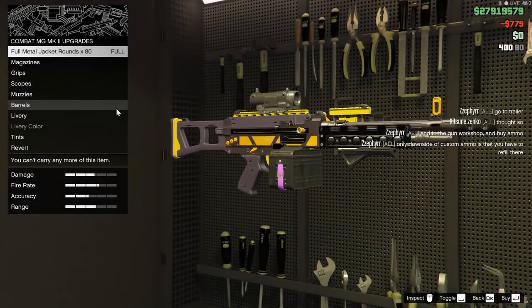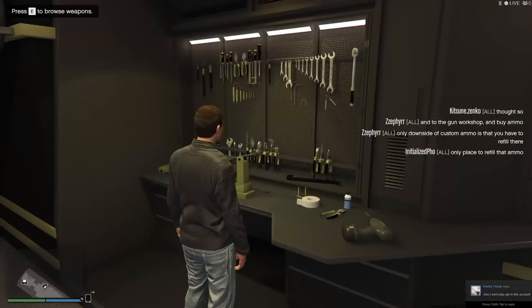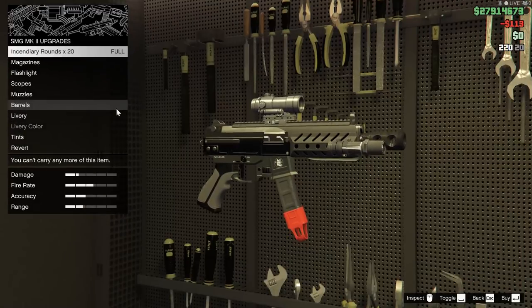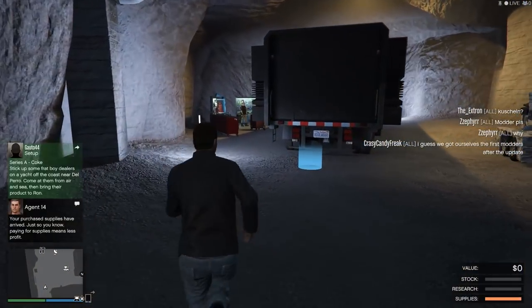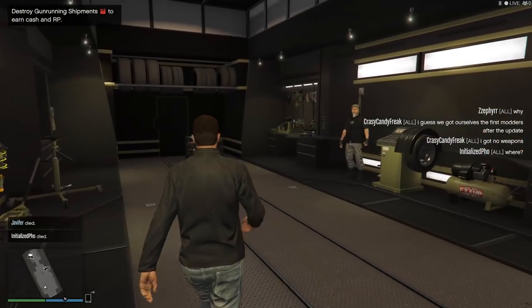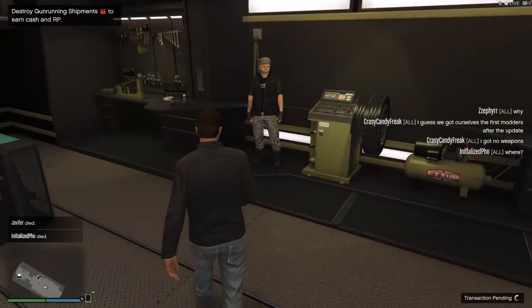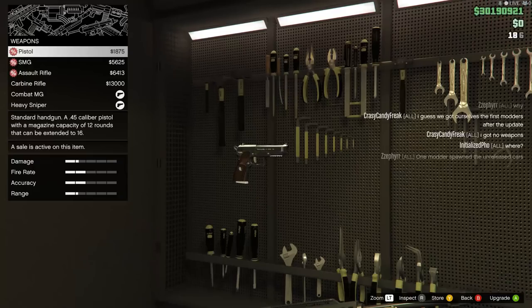Hello everyone and welcome back to another GTA Online guide where today I'm going to be giving you a brief overview on all of the upgraded gun running weapons. To get all these new fancy gun running weapons you need to own a mobile command center equipped with a vehicle/weapons workshop. Simply go inside your mobile command center and walk over here to let the magic begin.